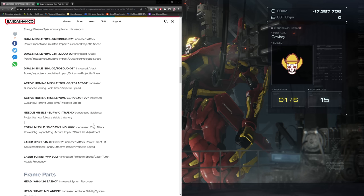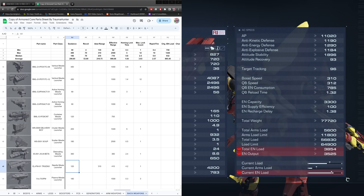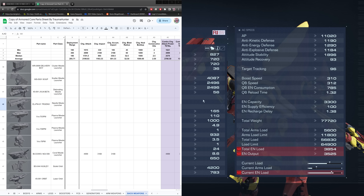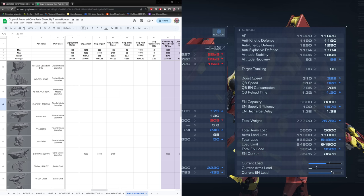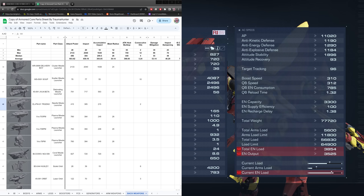The Coral Missile got decreased charged attack power, charge impact, charge accumulative impact, and direct hit adjustment. Previously, charge attack value was nearly 5,000; now it's down to 4,087. Impact was 3,168, down to 2,496 on the charge. Charge accumulative impact also went from 3,168 down to 2,496. Direct hit adjustment went from 185 down to 165. Pretty big nerf to the Coral Missiles — probably well-needed, as these were certainly overpowered.